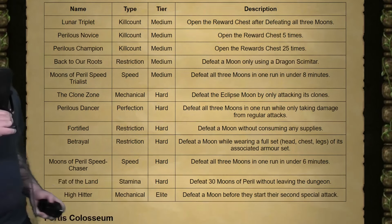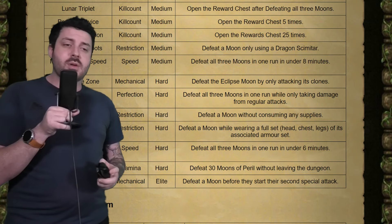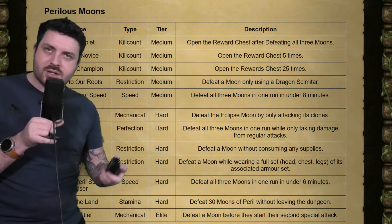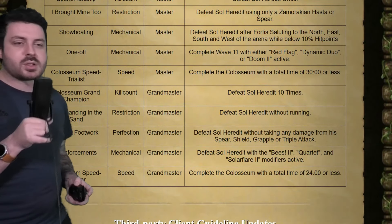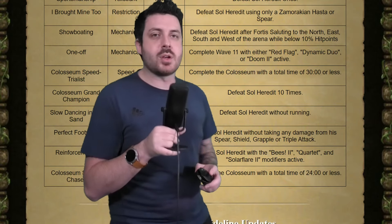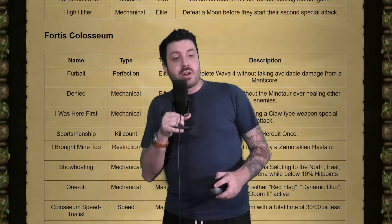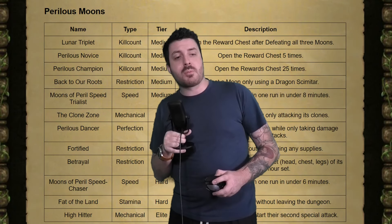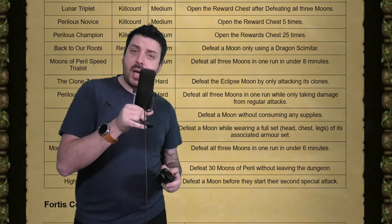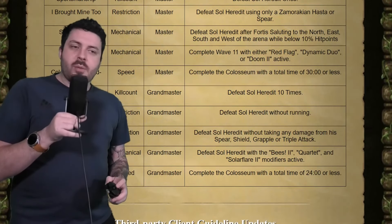The Perilous Moon tasks look pretty simple — they go from medium to elite. So if you have your elite helmet done, we will have to go through and do these combat tasks to catch those points back up. As for the Coliseum, they start at elite and go out to Grandmaster, with the 24-minute time being the fastest speedrun requirement. The world record's like 16 minutes. Pretty decent tasks here; they don't look too difficult to complete, especially Perilous Moons. It's some free points for you guys and should help you get along with your medium and hard tasks as well.